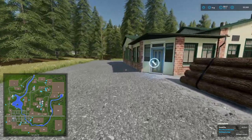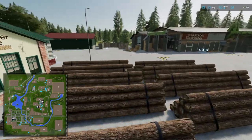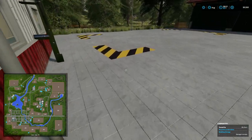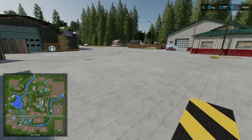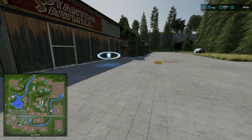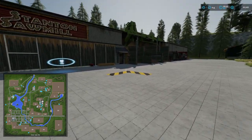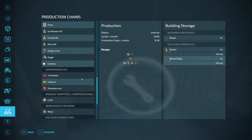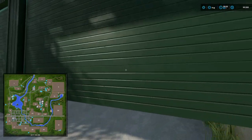We have the sawmill and timber here — purchase and management for the furniture store production. Let's jump across some of this wood. We have the unload and sale trigger, and productions come out here. You could store a trailer and forklift around here. Then the sawmill over here has wood chips. There's also a wood sale point with a nice big area to pull your trailer in. We've got a fuel refill point too, and purchase and management for the sawmill production.